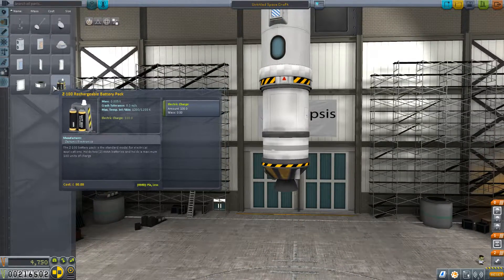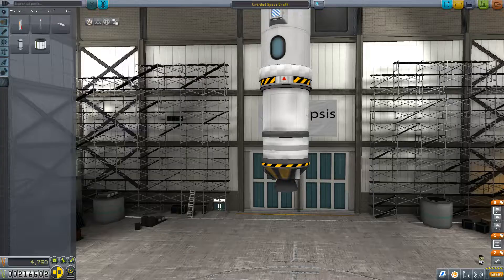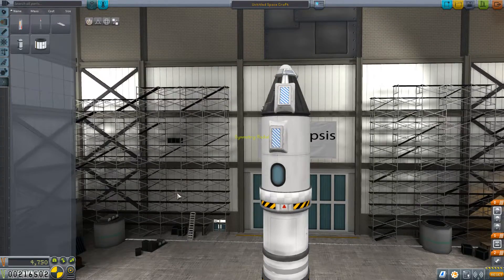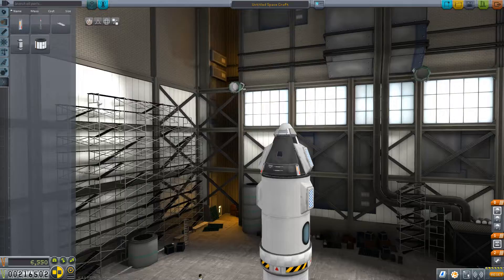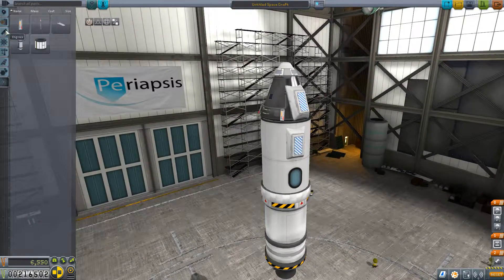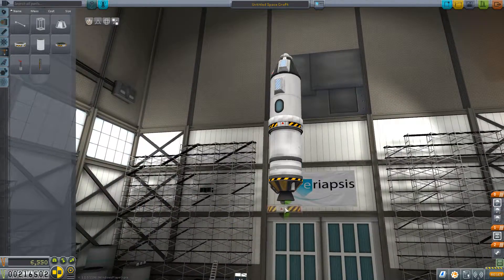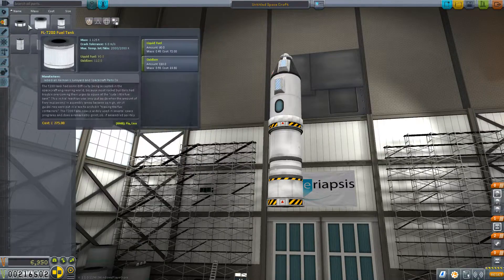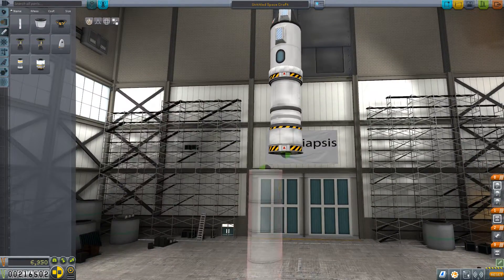I don't have electrics yet. I do have batteries, but that's it. Can I bring some science gear up? Yeah, I can bring up one of these things. Save one of them. Let's go ahead and bring two up. Deb can grab some science data off of that as we go. And let's make ourselves a booster to get this thing up into space. I do have some big parts but I don't have any tanks to use them.